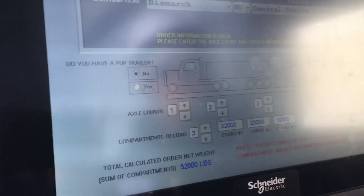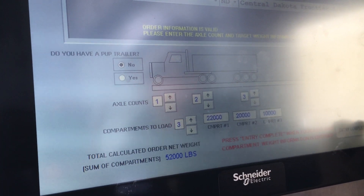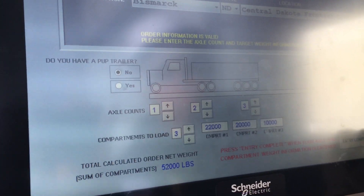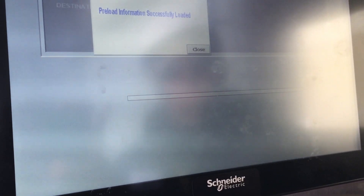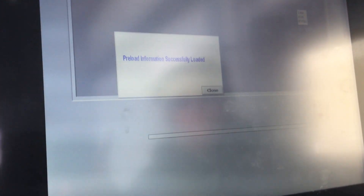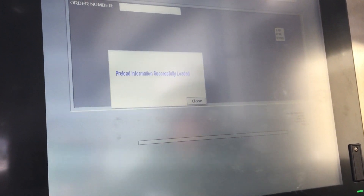In the bottom left-hand corner of the screen you'll see the total weight request tallied up. If everything looks correct, hit entry complete. If you need to change anything, you still have the chance to tap those fields first. Once you hit entry complete, all data is sent to the operations booth upstairs and they'll be ready to load you when you pull under the spouts. Make sure to communicate with operations on CB channel 4.